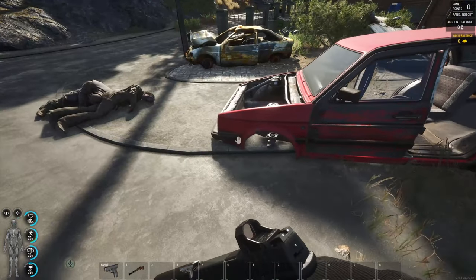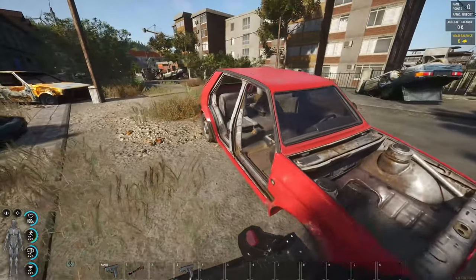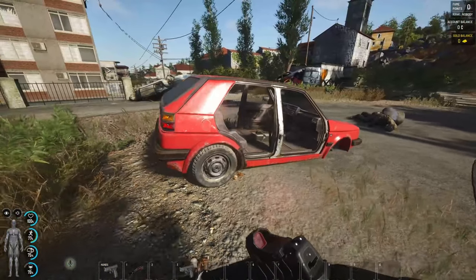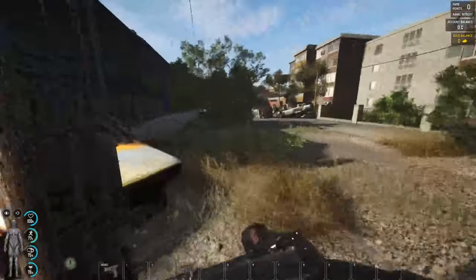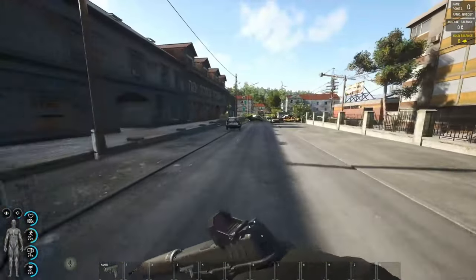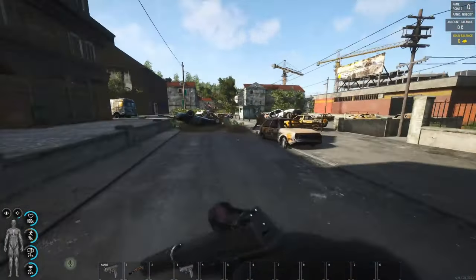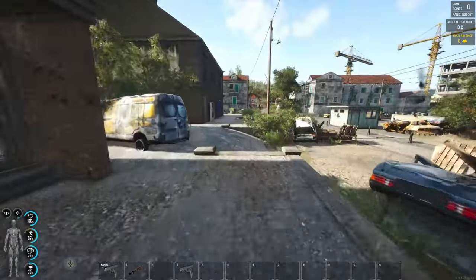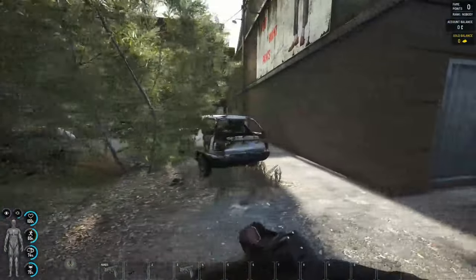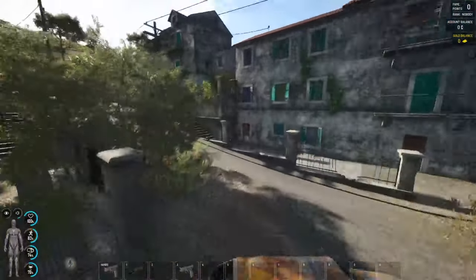This vehicle is no use to us — it's missing two front wheels and, most importantly, has no engine inside. Bear this in mind: you will come across vehicles that do not work. If you're very lucky you'll have a vehicle in full working order. Searching around towns like this is your best bet — car garages are your best bet for finding vehicles.